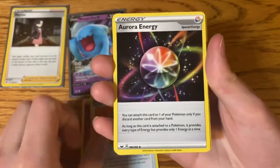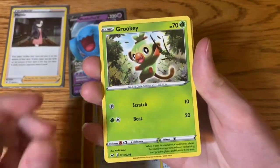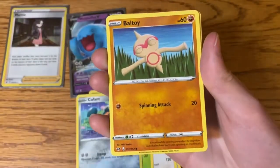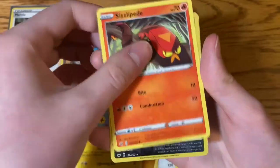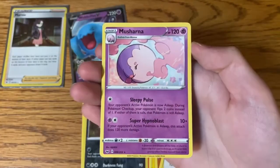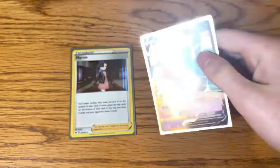Last pack, let's hope we get something good. Fighting Energy, Lum Berry, Aurora Energy, Double, Grookey, Cufant, Ball Guy, Chinchou, Sizzlipede, Thievul, and a Musharna, Marnie Holographic, and a Wobbuffet V. Bye bye!